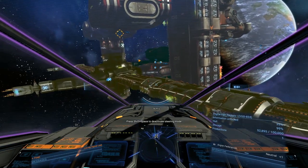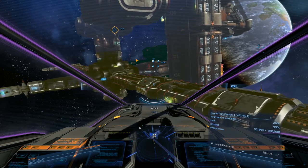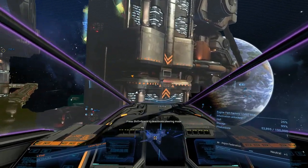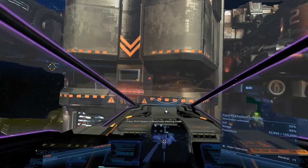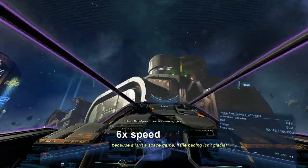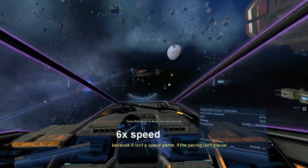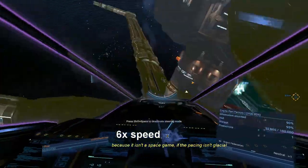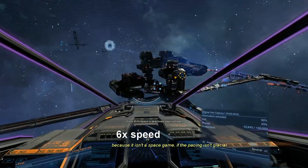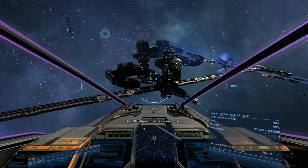Whenever you see the little blue blip, you'll notice that my information unlocked did increase. So we're just going to fly around this station and collect all the information from it. As you can see, I'm still stuck at 90% — I've scanned all the available modules.